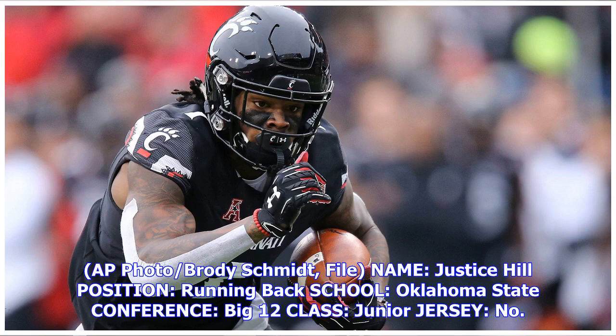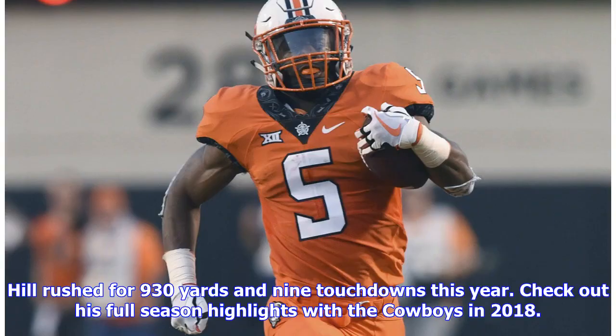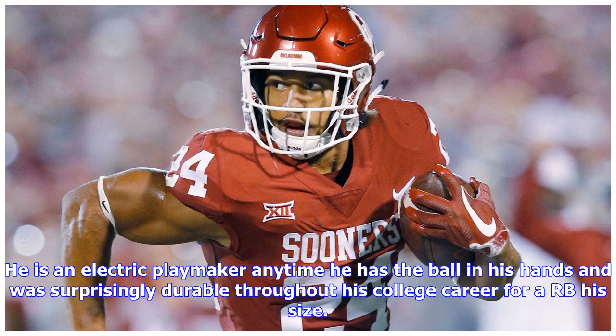Justice Hill is a running back from Oklahoma State (Big 12), a junior who wore jersey number 5 and was a 3-star recruit standing 5-foot-10, 198 pounds, born November 14, 1997. Hill has three years of production and consistency as the primary running back at Oklahoma State but probably projects better as a change-of-pace back in the NFL. He is an electric playmaker anytime he has the ball in his hands and was surprisingly durable throughout his college career given his size — rushing for 930 yards and nine touchdowns in 2018.